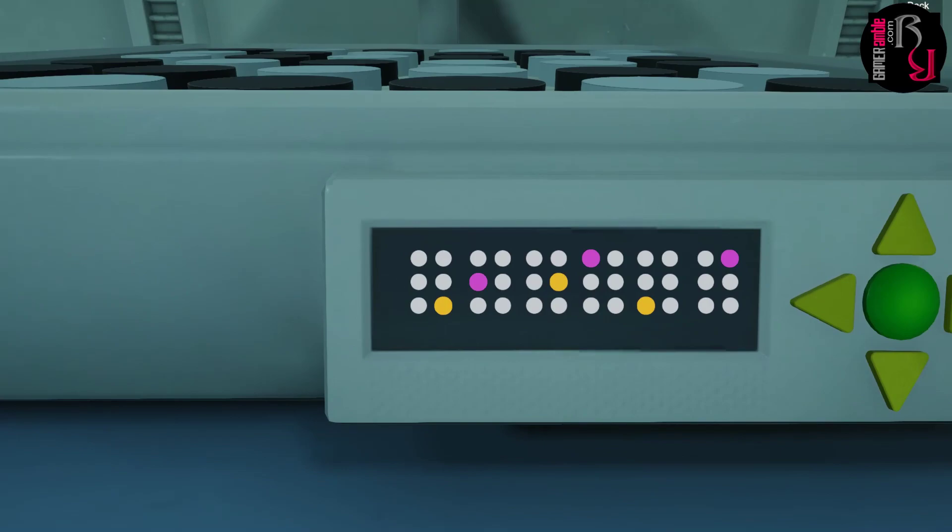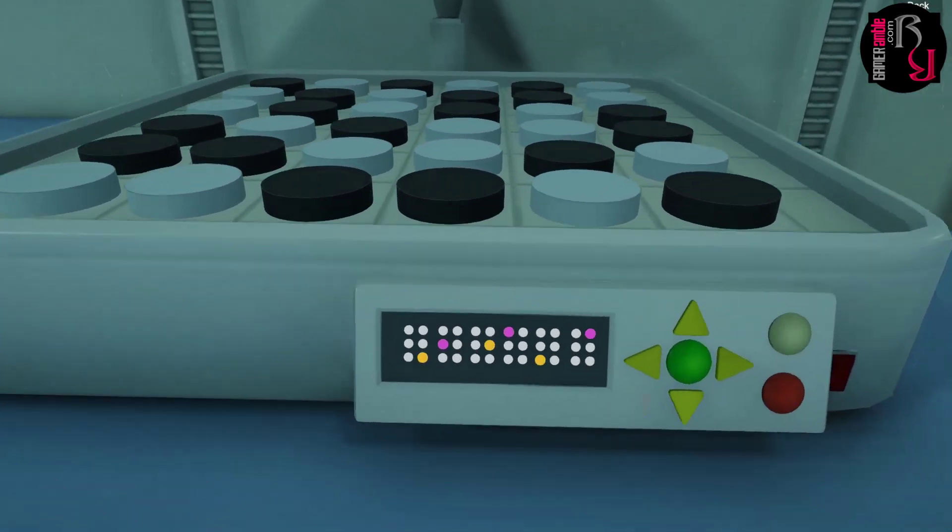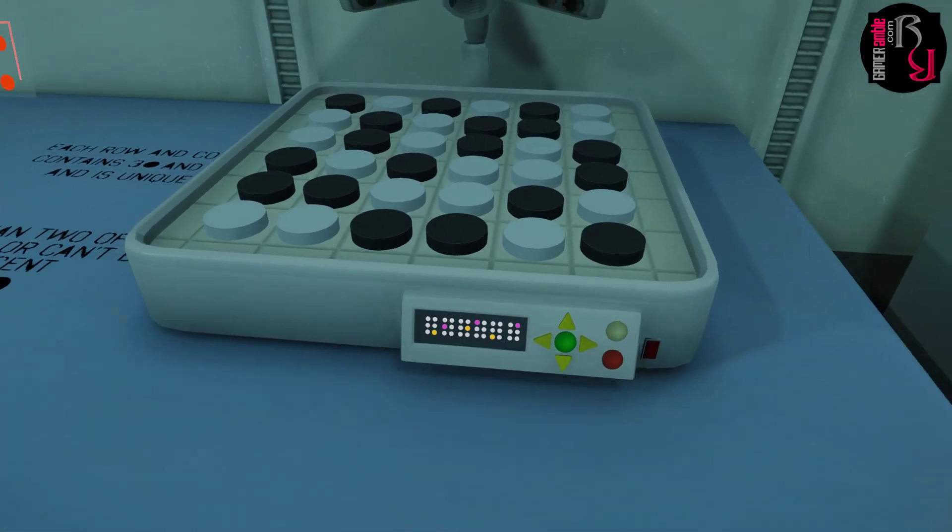So now these little domino-looking pieces have glowing spots — yellow and purple alternating. Obviously this combination means something. Following the rules of dominoes, we've got six, three, four, one, five, two — and they alternate colors. Let me just double check: six, three, four, one, five, two. I think it's a code or a color combination.